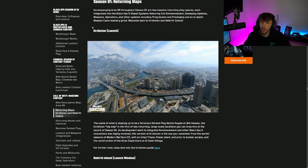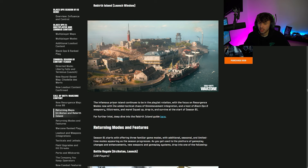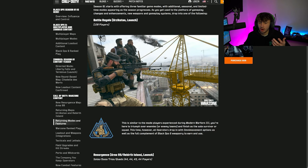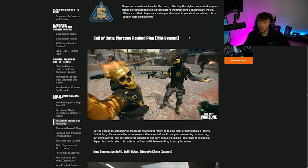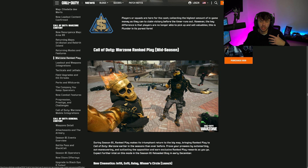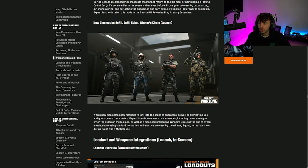For Season 1 returning Warzone maps, we'll have Urzikstan at launch, and Rebirth Island also coming at Season 1 launch, plus the new Area 99 — so three maps from day one. Returning modes include Battle Royale, Resurgence, and Plunder. Warzone Ranked Play is coming mid-season. We're also getting new cinematics for infill, exfil, gulag, and the winner's circle, exactly as you'd expect.